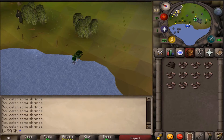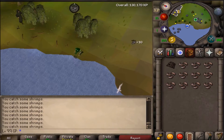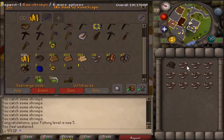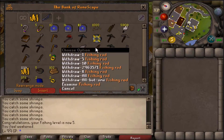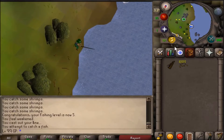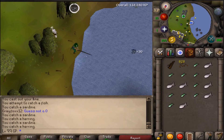After that, I decided to start fishing in Draynor Village just to get a break from woodcutting. From levels 1 through 5 I fished shrimps, from levels 5 through 20 I fished sardine and herring, and from levels 20 to 25 I switched back to small net fishing and caught shrimps and anchovies.